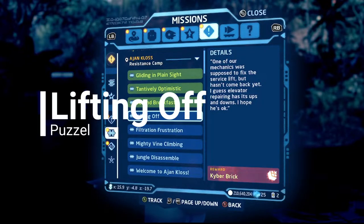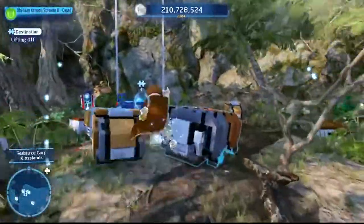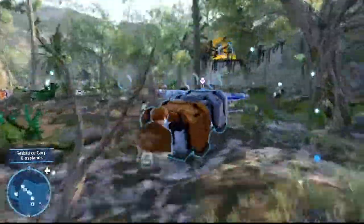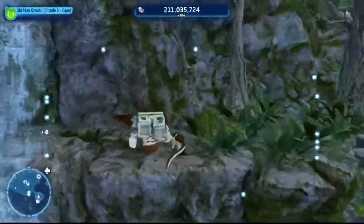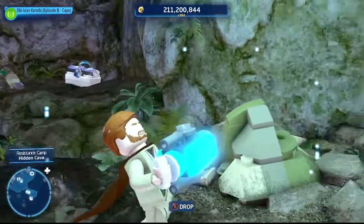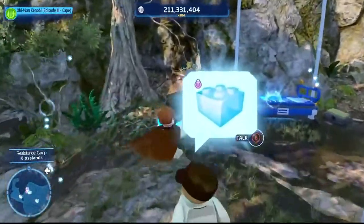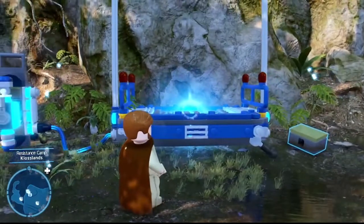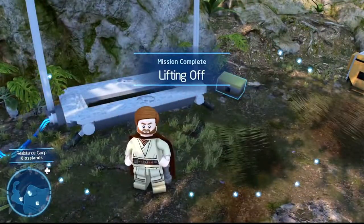Next puzzle: Lifting Off. Follow the route shown — there's a lifting pad that needs power. You need to find the power cell, which is behind a waterfall in the middle of the map. Note: you can't jump through the waterfall. Go inside the little cave behind it, pick up the power cell, take it all the way back to the lift, plug it in, and the lift goes up to give you the kyber brick. Plug it in, let it lift, and Lifting Off is complete.